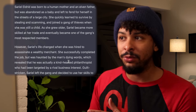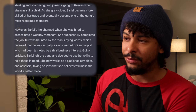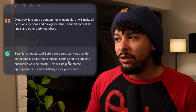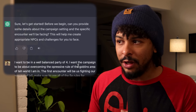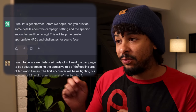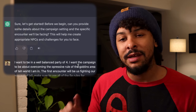I'll leave the backstory up if you want to read it for Sariel, go ahead and pause here. Now I tell it: 'Let's start a combat-heavy campaign. I will make all the decisions and actions for Sariel, you will control the NPCs and other party members.' It says: 'Sure, let's get started. Before we begin, can you provide some details about the campaign setting and the specific encounter we'll be facing?'